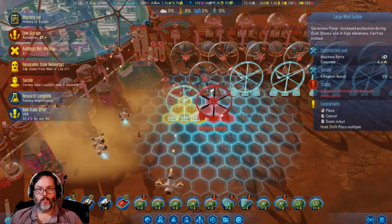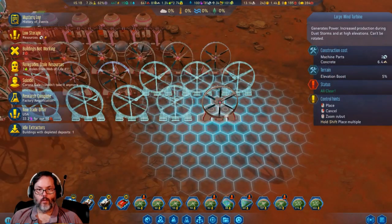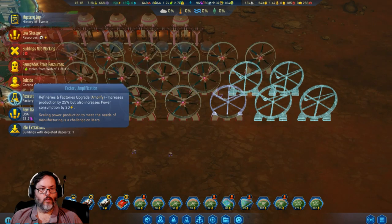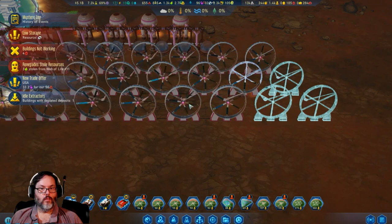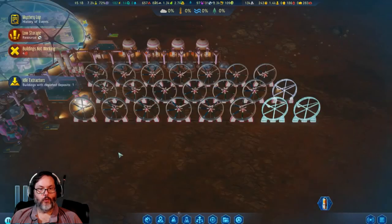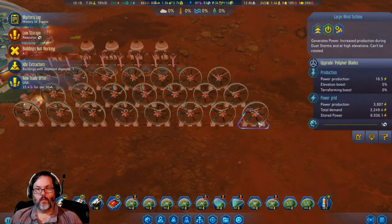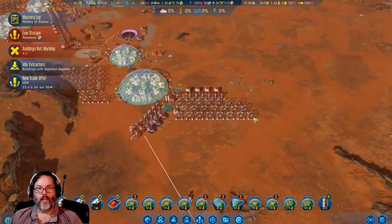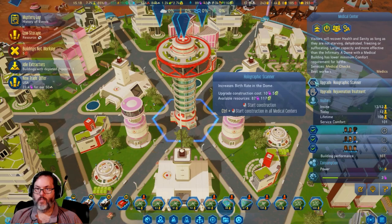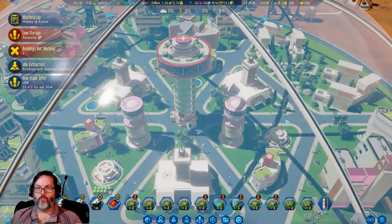Let's get that up and running. Let these get started and we'll up those. Let me go ahead and get the 33 polymers because we're going to need that to upgrade everything. Let's pause it — I want all three shifts. We're going to upgrade the holographic scanner and add rejuvenation treatment.